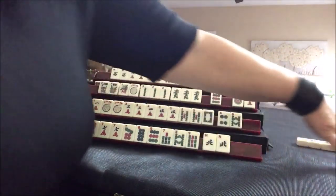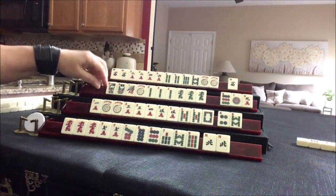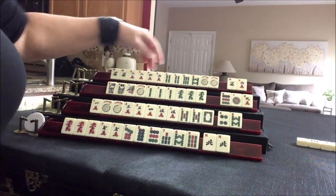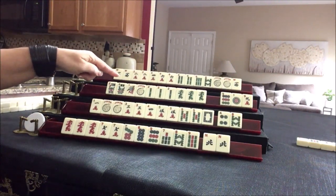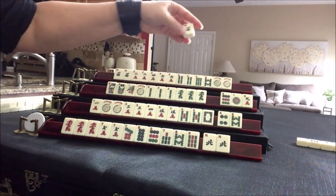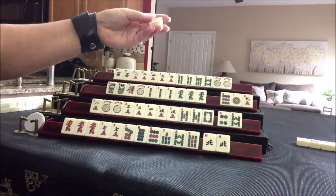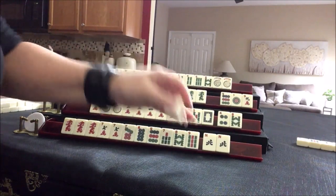Let's discard white dragon. Drawing for North — six crack. We'll keep it. We could do East and West with sixes, maybe. Those are pairs, by the way — East and West with sixes. That would be fifth hand down under winds and dragons.